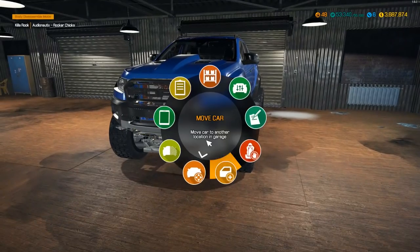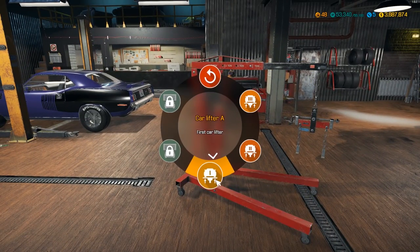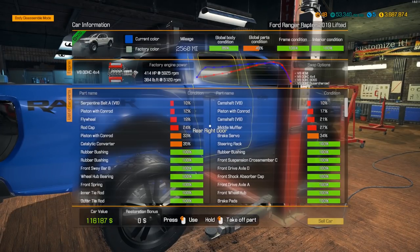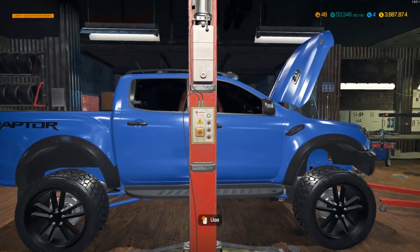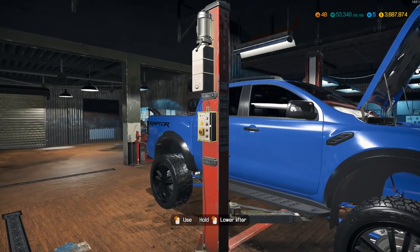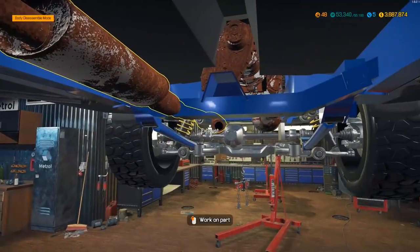Now let's move this over here. Now we got that up, it's time to pull the engine. We're gonna be rebuilding this entire V8 and trying to pump as much power into it as we possibly can, switching from all the stock parts over to performance parts. I'm assuming we'll be making around 700 horsepower when we're done.